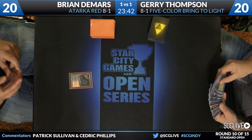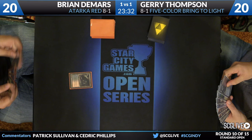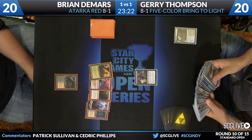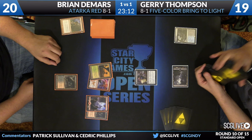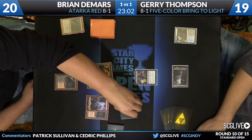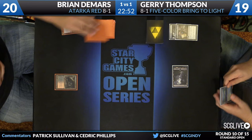Bloodstained Mire to start. Thompson's first draw is a Flooded Strand. DeMars does look a little mana-heavy with a Thunderbreak Regent — his hand is lands, Titan's Strength, Thunderbreak Regent. Not the best I've ever seen. Thompson searches for a basic Swamp with the Polluted Delta, goes down to 19. Titan's Strength is going to bite the dust from Duress, leaving DeMars with a bunch of lands and the Thunderbreak Regent. We'll see if DeMars can find something like an Abbot — but this is the risk of playing these pump spell-centric decks. When you mulligan and your opponent is packing removal spells and sweepers, a lot of your draw steps are pretty bad.